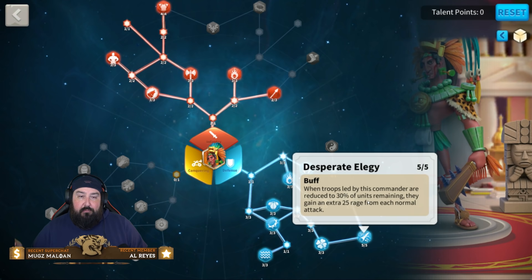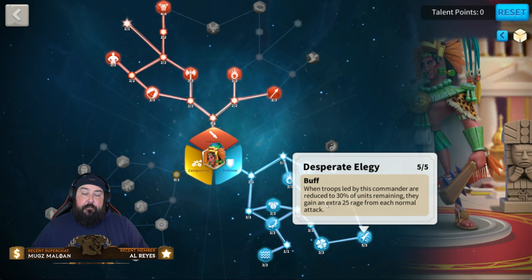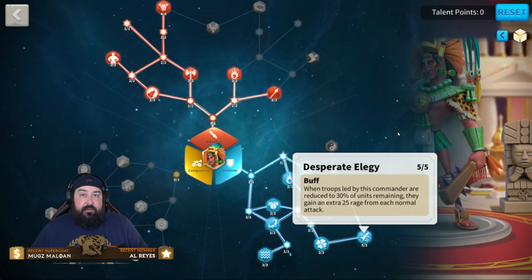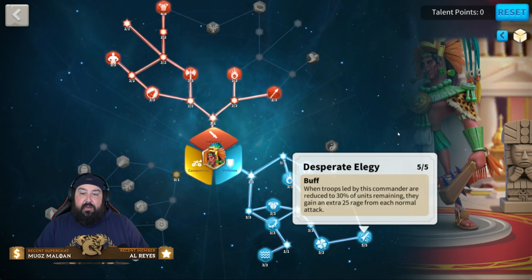Desperate Elegy triggers during rallies almost immediately. When troops led by this commander are reduced to 30% of units remaining, they gain an extra 25 rage from each normal attack — this is huge. This basically puts you at the rage cap each skill cycle alongside Undying Fury and Burning Blood. You're going to be at the rage cap consistently because this triggers basically the first skill cycle.